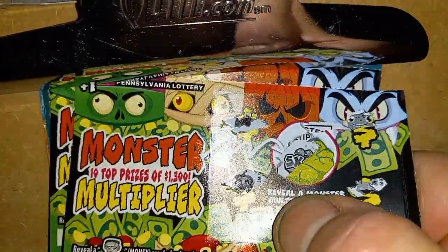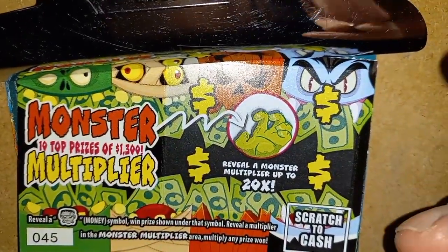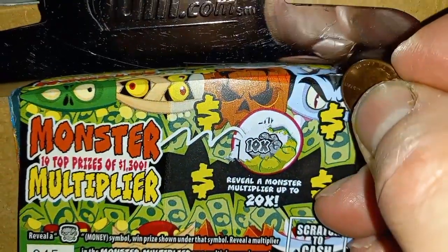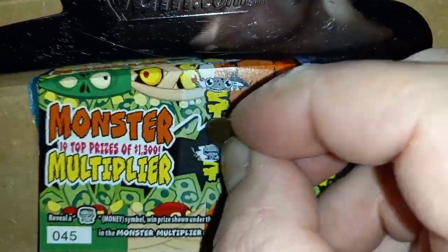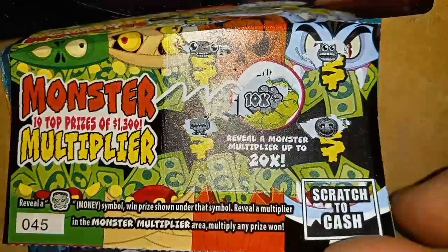On to ticket 45 — let's see what the multiplier is. We got 10x! Can we get a Frankenstein head? We got other characters but that's not Frankenstein. Nope, nothing on the dollar tickets.